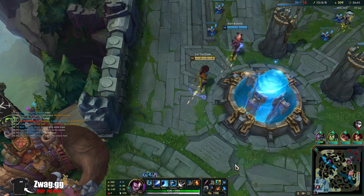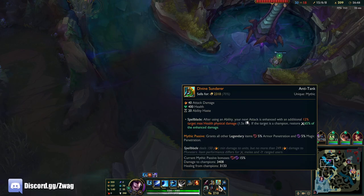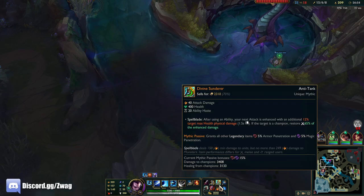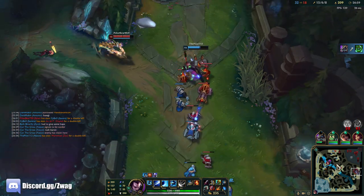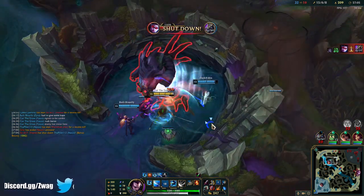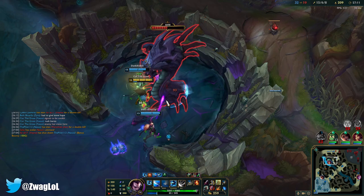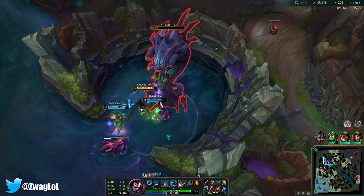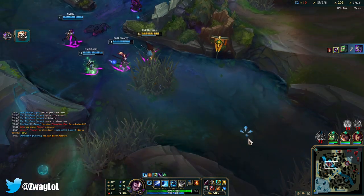Let's hit him with the reverse card and rush Baron ourselves. We don't need armor pen because Sunderer gives us 15% armor pen and our ult gives us 50% — pretty crazy. He's dead here, he doesn't have any mana. Nice little Baron for us.